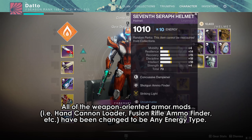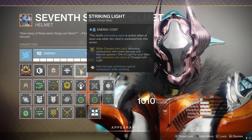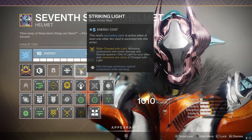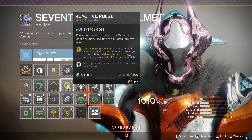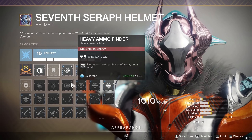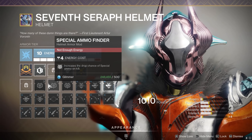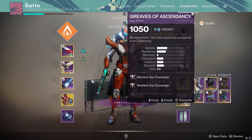In addition, all arc charged with light mods now activate their second perk if you have any arc mods or any other arc charged with light mods socketed in any other armor piece. While I personally didn't mind having to make decisions on my armor elements, this change is certainly going to make things a lot easier to manage for literally everyone who plays this game. This is great news to a lot of people. Fewer armor pieces are needed, you can start clearing out your vaults, less farming required, less RNG — music to people's ears, I assume.